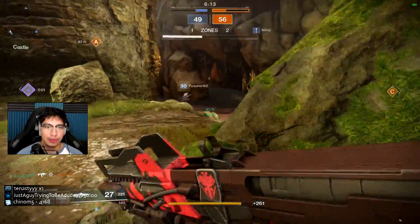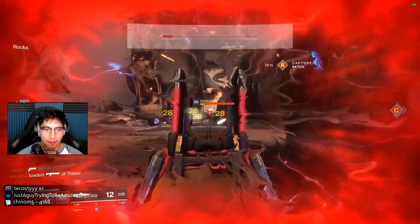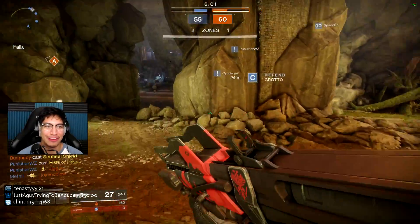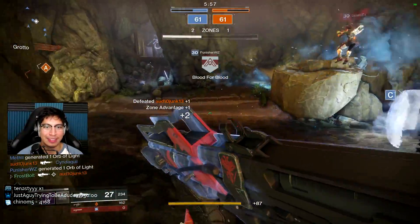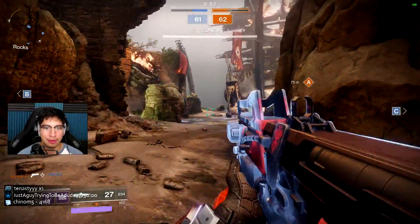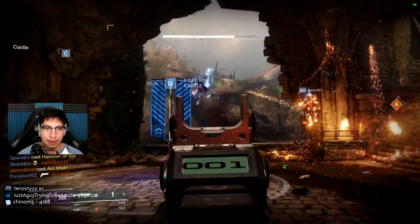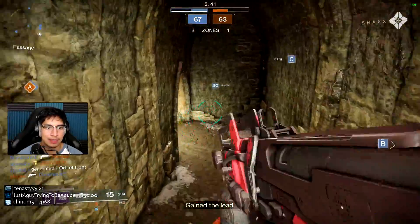I'm going to have to use an SMG more than I'd like, but it's all good. That's a Vigilance Wing, of course. I was hopeful that I would be able to gun a couple of people at range, but some of these guys have a Vigilance Wing — it's kind of hard. Let's take this power ammo back; I might be able to make a play with it at B. Nice, dude. Kimmy didn't even need my help at all.